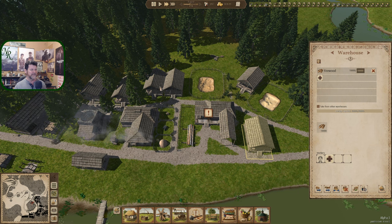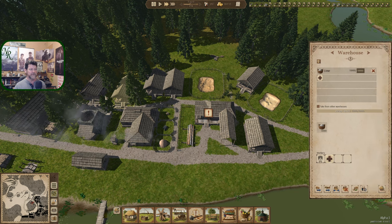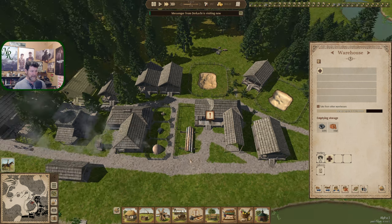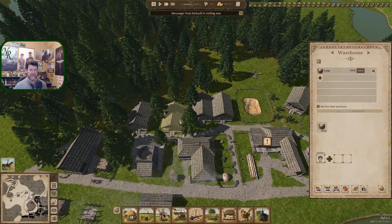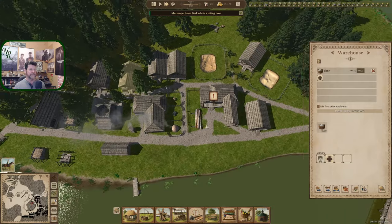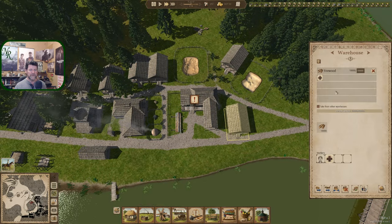You are loading up with firewood, which means I could empty out one of these other ones — this one probably does not need the firewood in it. Just 10 there, and 10 charcoal coming out. You need to be empty. So we could make you empty — let's do that. Make you empty, Dirkachi. Lime is over here — so where do we put lime? Lime could be right there.